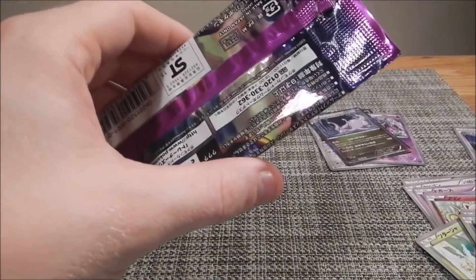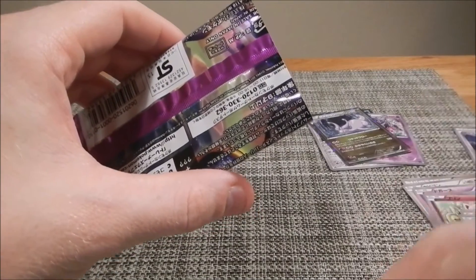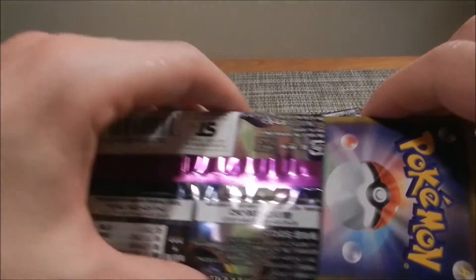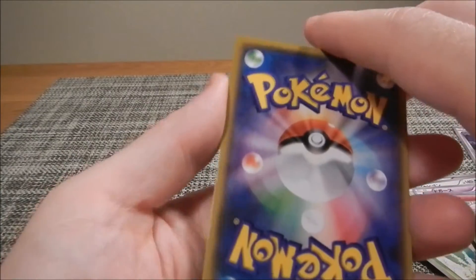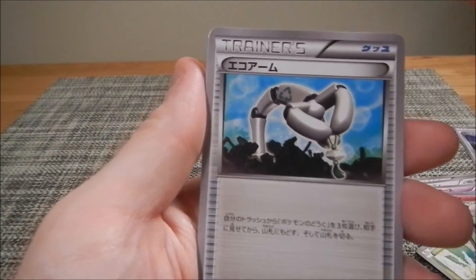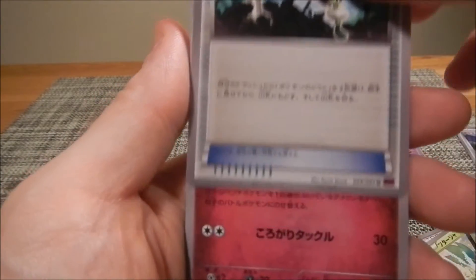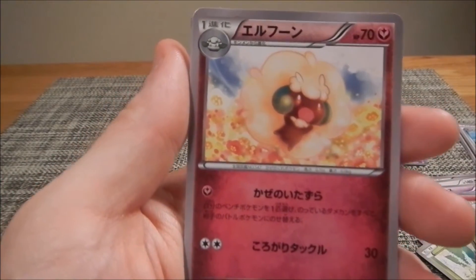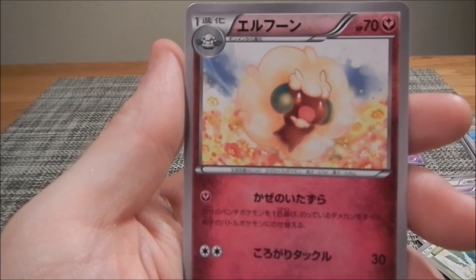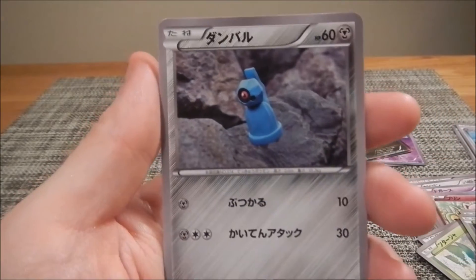Down to the last pack and we haven't had too much luck so far. I just realized I didn't bring out Squirtle — he's been a good luck charm, rubbing himself on the packs. I'll definitely get him out next time. Let's see: some Echo trainer card — apparently trainer cards are pretty sought after here, so always good to get. Got a Whimsicott looking very weird, and a Beldame.